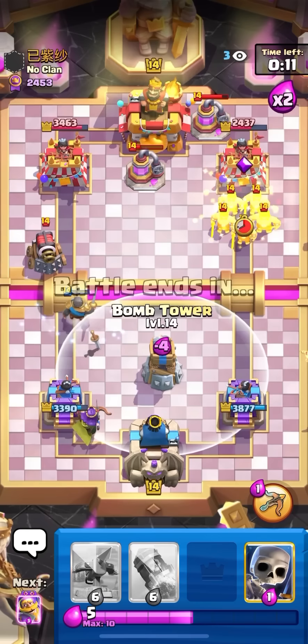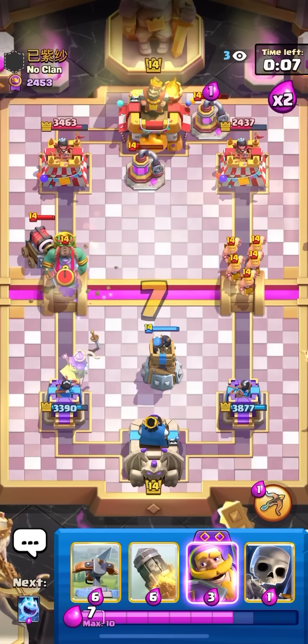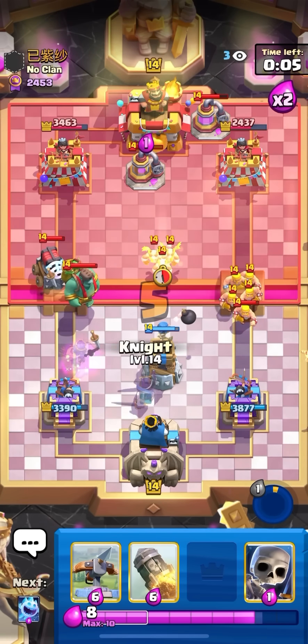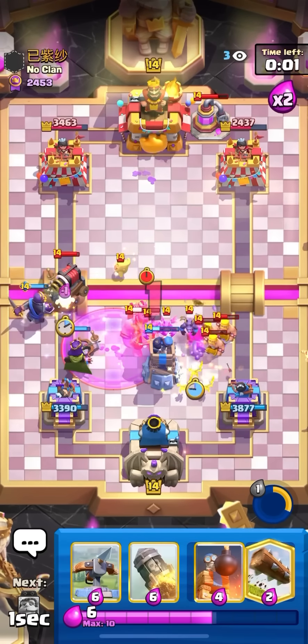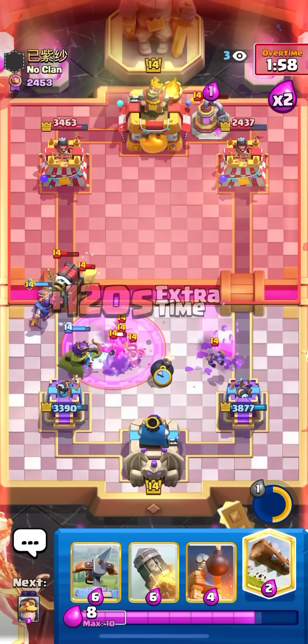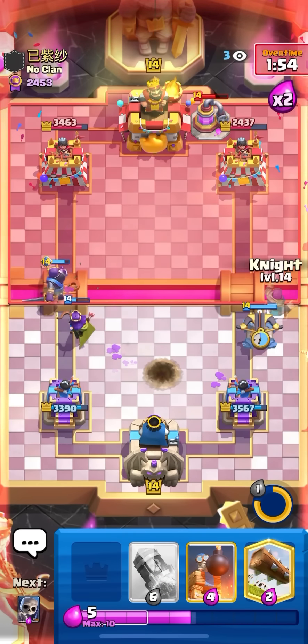He can't gob giant by the way — he's not even back to gob giant right now. He's back now but I don't think he can play it on time. Knight lived with one HP and then the sparky was able to push itself back. He was able to get the gob giant in front — that was some pretty good defense actually. Might be able to do something.